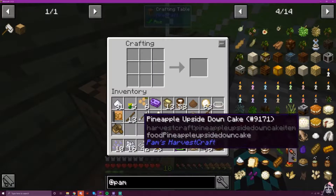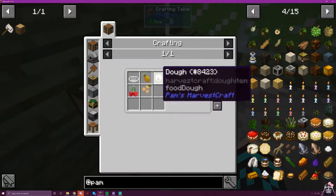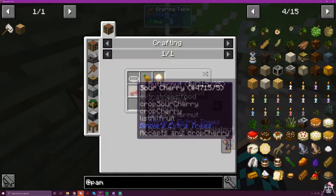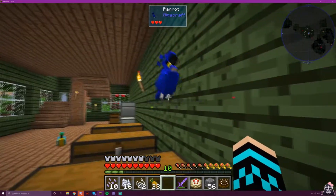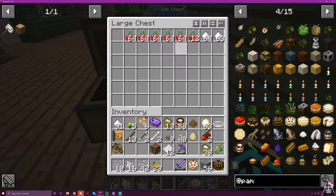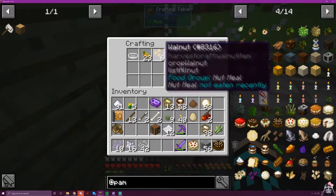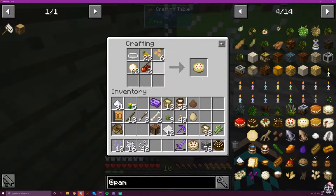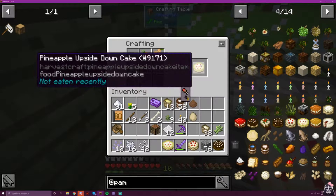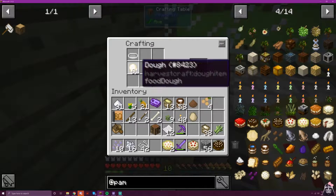I guess we have an assistant! So next is a pineapple upside down cake — that's simple enough. Pineapple, some kind of nut, cherries. I still have the bakeware. So: pineapple, walnut, dough, cherries. Might as well make two, why not? And then the one after that — we already did the pumpkin cheesecake because we did all the cheesecakes.